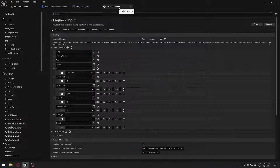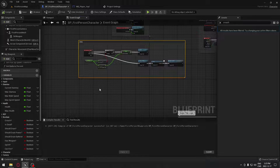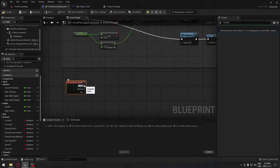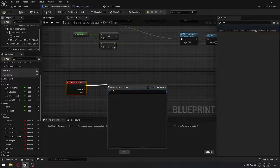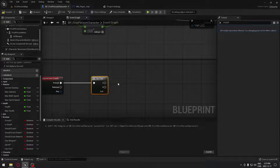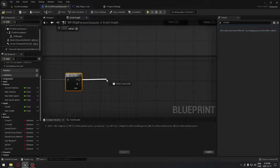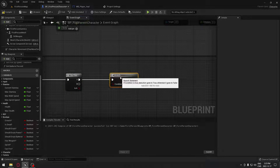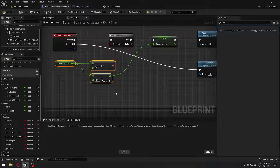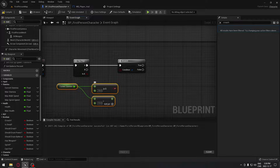Now we're gonna do the same thing for crouch. First, go to Project Settings under Input and add an action mapping for crouch. Once you have that, search for the crouch action event. When we press crouch, we're gonna use a flip-flop — only if you want it to toggle on a single press so you don't have to hold the key. So we go to flip-flop, then to a branch that verifies the same stamina condition. We can take all of the previous stamina logic and plug it right there.